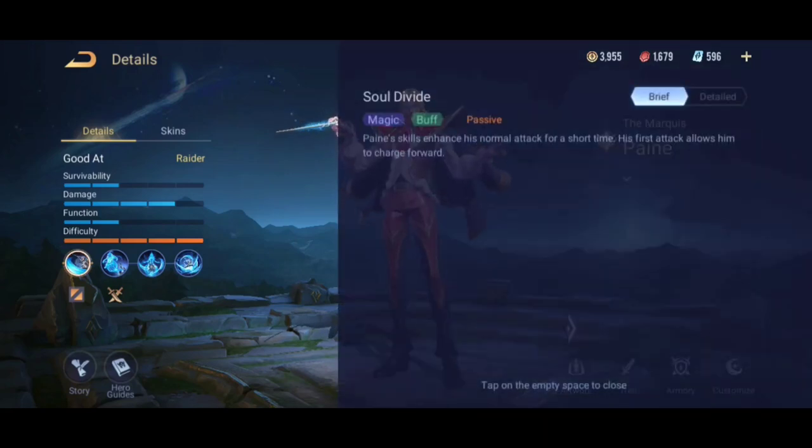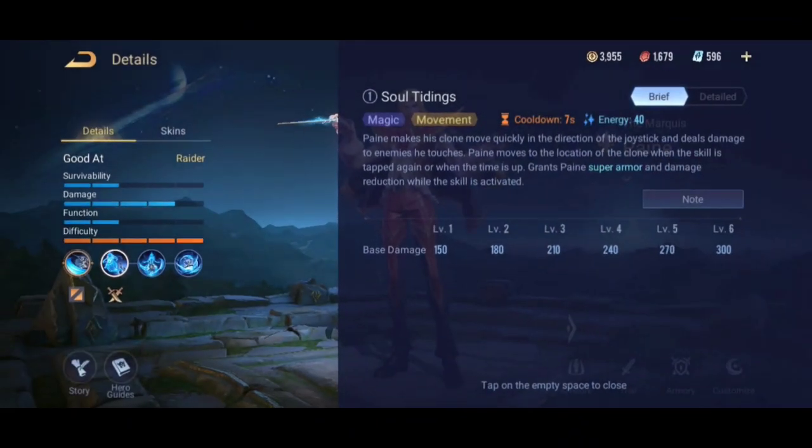Pain's passive enhances his normal attack for a short time — his first attack allows him to charge forward. Skill 1: Pain makes his clone move quickly in the direction of the joystick and deals damage to enemies. Pain moves to the location of the clone when the skill is tapped again or when the time is up, granting super armor and damage reduction while activated.